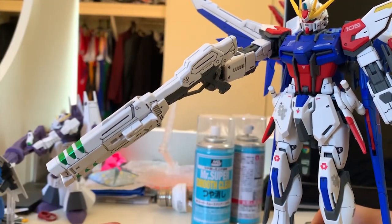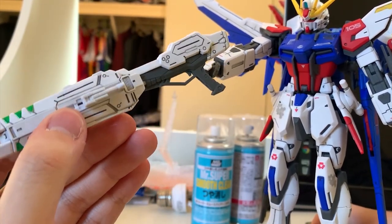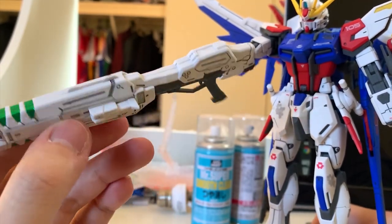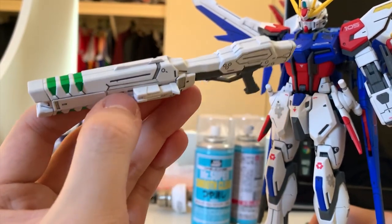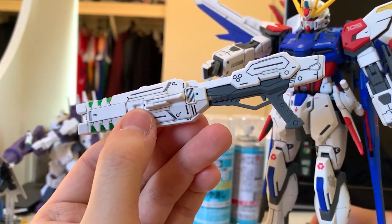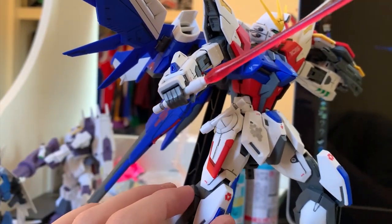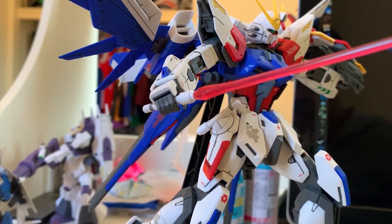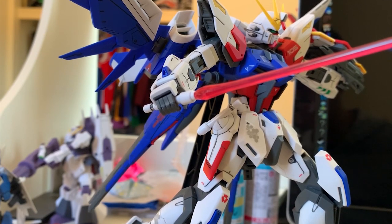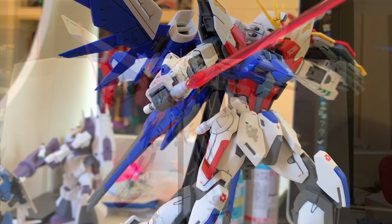Extra information: I realized that the rifle weight is so heavy that the hands cannot handle it — the trigger hand is not very reliable. If posing with the rifle, please be careful; I suggest gluing the hands because that small ball joint won't hold all the weight. Extra information number two: the beam saber cannot be held very well either — there's a joint but the beam saber doesn't stay together. So the Build Strike cannot hold its own rifle or its own beam saber. The only thing you can reliably hold is the shield and the standard beam rifle.